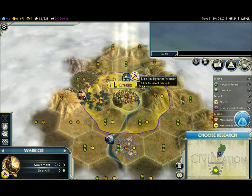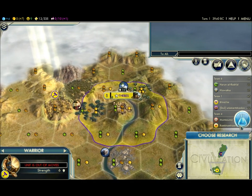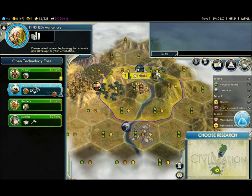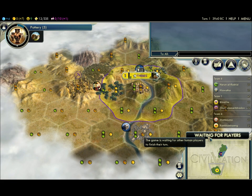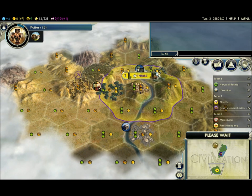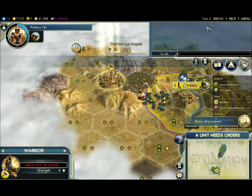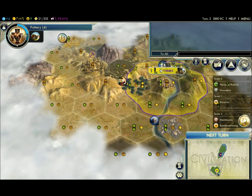Let's go scout, I guess. What do you want to go for? I'm doing pottery. Pottery? Alright, that sounds good. Let's get that done real fast. There it is — we got some ruins up there? Yep. Seems good.